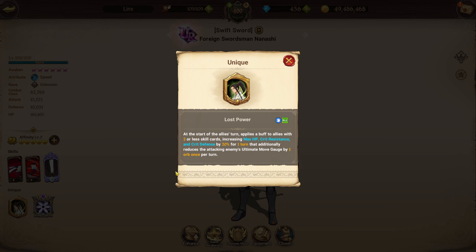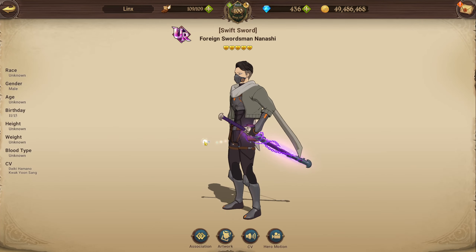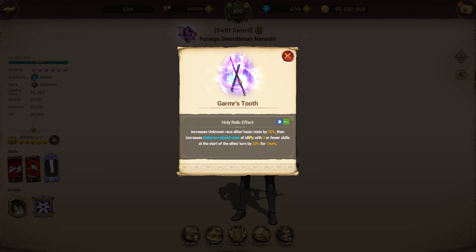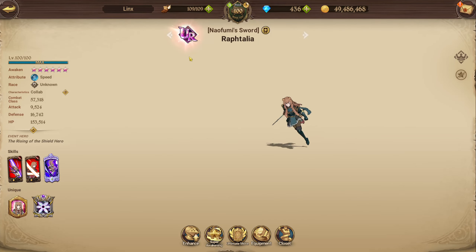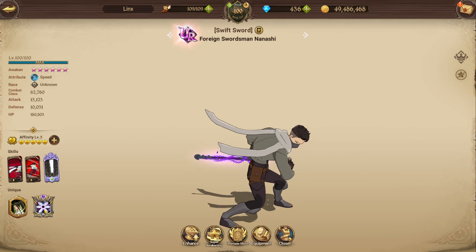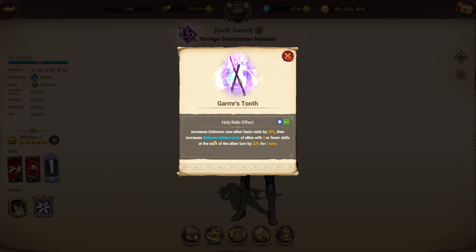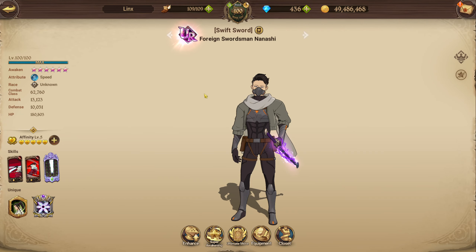Nanashi has a passive that when allies have two skills or fewer, their max HP, crit resistance, and crit defense are increased by 20 percent. His new holy relic increases unknown race allies' basic stats by 30 percent — Raphtalia qualifies — and it also increases defense-related stats of all allies with two or fewer skills at the start of their turn by an additional 20 percent.